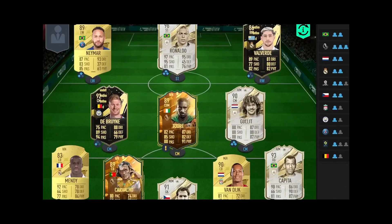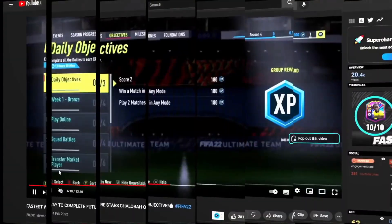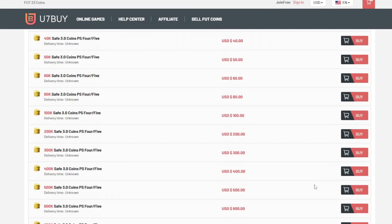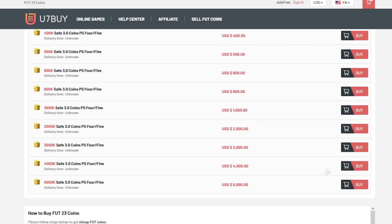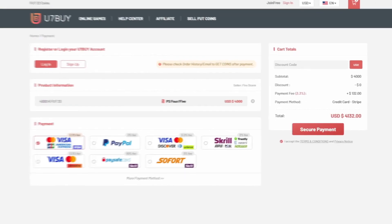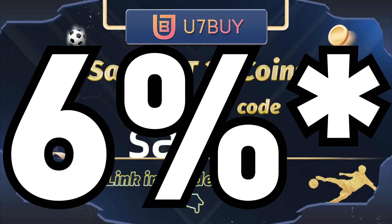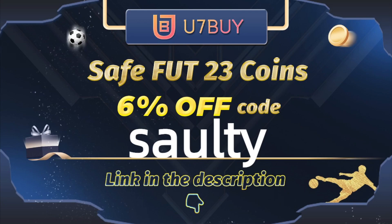Boys, if you're wanting a team like mine on the screen right now, then I suggest you head over to the link in my description and it will take you to this page where you can select PS, Xbox, PC services, and you can buy players, coins, whatever you want. You7Buy is where to go. They are the best in the market for coins and players. To save yourself a further 5% off your order, use code at checkout.